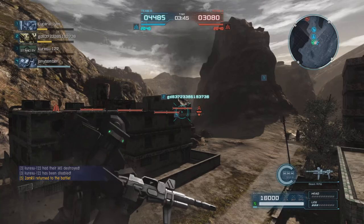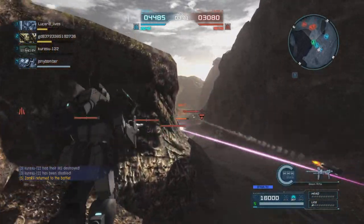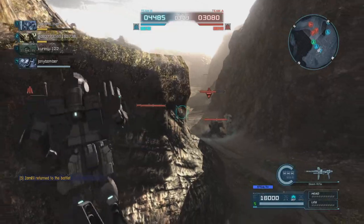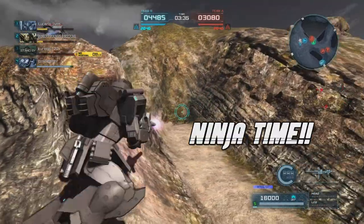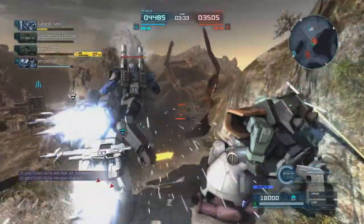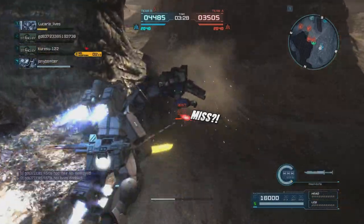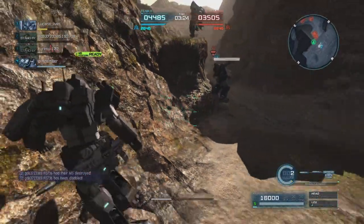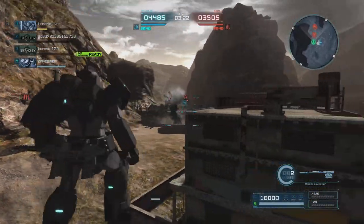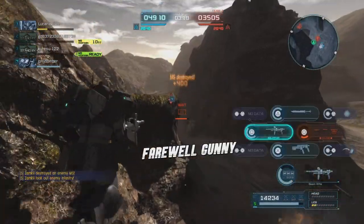I'm going to come in and drop the smoke dispenser so I can get that defense. I'm going to come up and get our friends here from behind, knock the support down by taking a meaty chunk out of him, nearly finish him off. But I'm a little bit worried about the guy behind him, so we're going to fire the missiles into him, then just finish him off with the beam rifle.